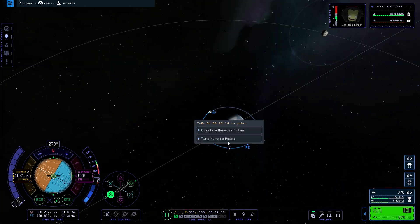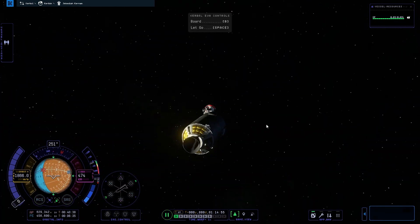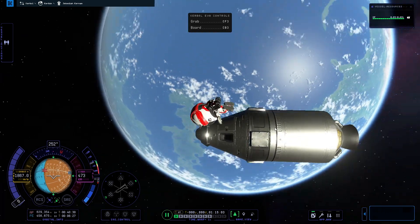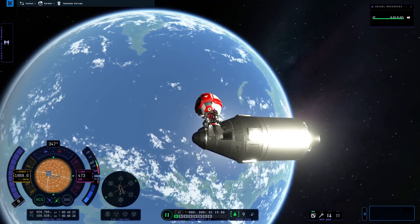Now we are going to go to an EVA point — and there it is. Jebediah Kerman, the first Kerbal to go on an EVA and in space. Now he has let go of the craft and he is jetpacking.